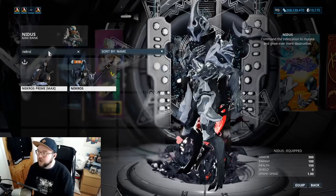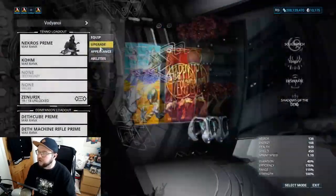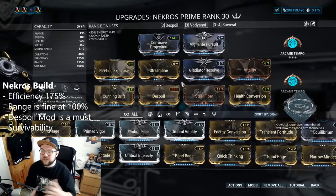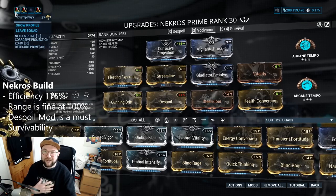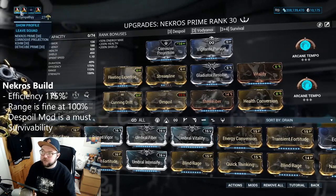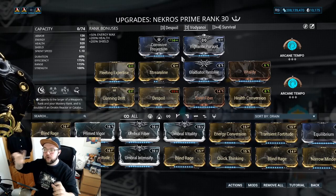Now we're moving to the Necros role. First thing: he's going to bring Corrosive Projection — that's just core on him. It depends on which Necros you're going to be, because we want two Necroses in the group: one Nidus, two Necroses, and one Khora — all of us on Corrosive Projection. There are two typical roles for Necros: one Necros who's one of the main shooters, and another Necros who's the main defender.